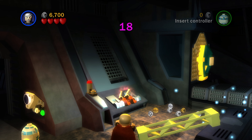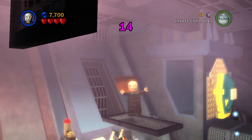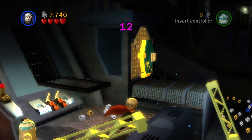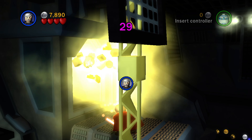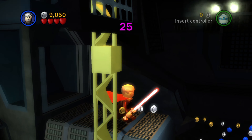Moving on, more minikits. Use the force on that little switch and inside there is going to be the next minikit. Then the next minikit after that — we have like three minikits all clustered here. Just destroy that little wall there with a lightsaber or something and the minikit's going to be in that little chamber there.